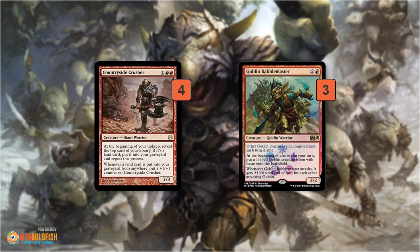Goblin Rabble Master on the other hand is just super aggressive. Being Rakdos, we have great removal, so we can get free wins by playing a Rabble Master, making tokens, using removal to clear blockers, and Rabble Master becomes a super quick clock — it can kill the opponent in about three turns by making tokens and beating down. It's the more aggressive of our three-drops, so together they give a nice mix: Countryside Crusher keeps drawing action, Rabble Master is the fastest way to steal a win.